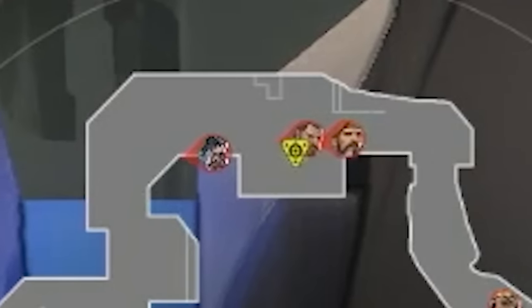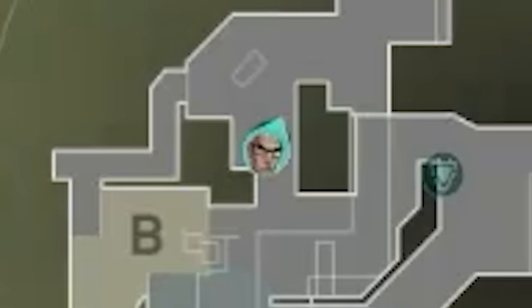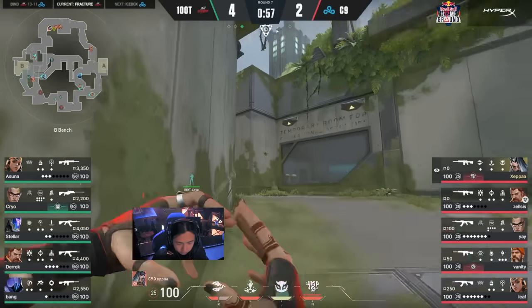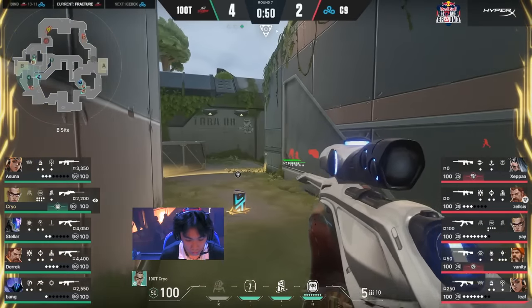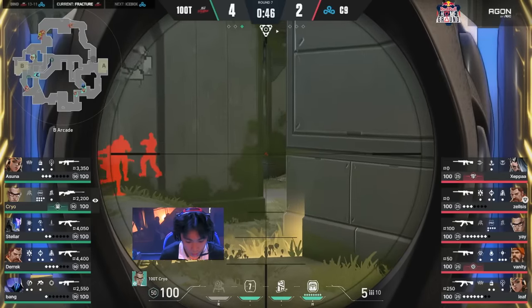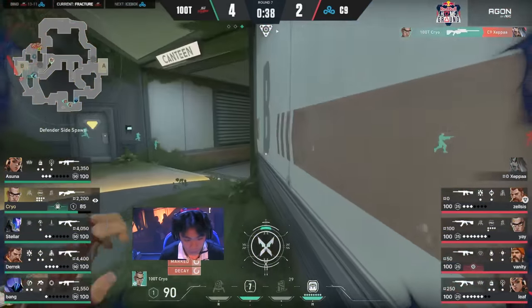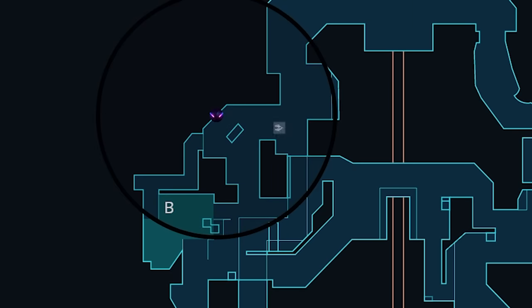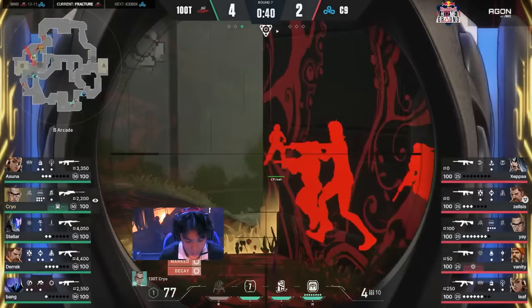Cloud9 decisively call to plant Leaf at Dish to maintain control while the rest of the team works back B. Three players group up North spawn wanting to execute B through arcade. Cryo, who's holding arcade alone, is about to find himself in a 1v3. Cryo dodges all the Fade utility — a Fade Eye, prowler, jump peek, breach flash, and Fade ult — before Cloud9 double peek to push him back. He still manages to get a kill before safely TPing away. Thank god Riot nerfed Chamber.